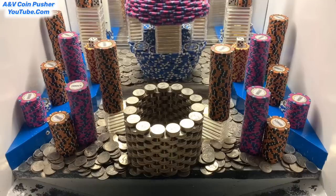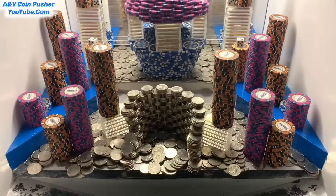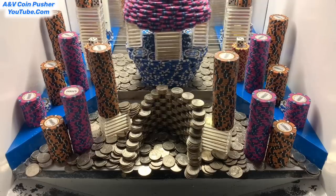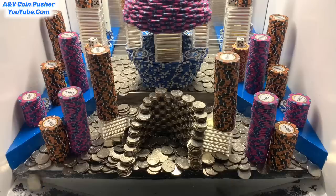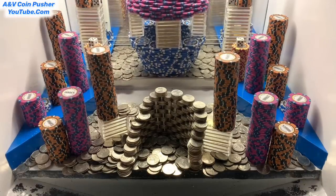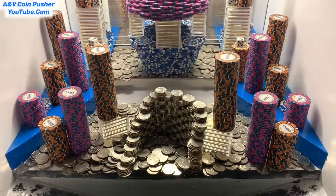Paying out pretty good so far. Looks like there are 20 towers in there today. There's a big old tower of quarters going. They've got an enormous tower in the back — the bottom layer is ten dollar chips, there's a layer of gold in the center, and the top layer is five thousand dollar chips.